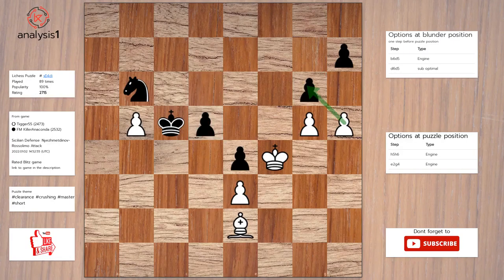Let us see the next puzzle. The threats are: pawn takes pawn. There are no checks in this position. The best move in puzzle position is h6. Knight to c4. Bishop to h5.